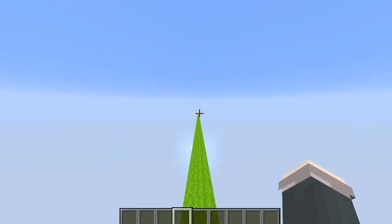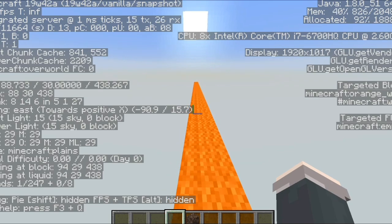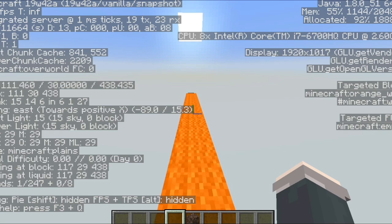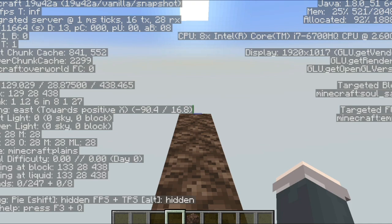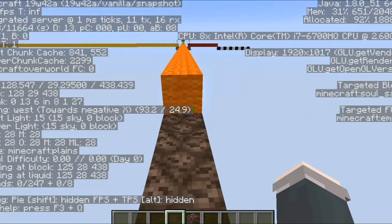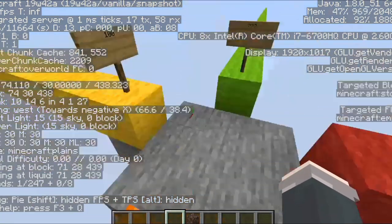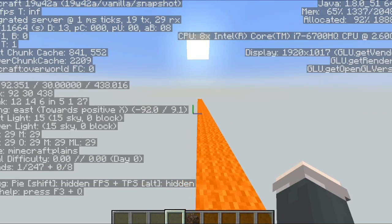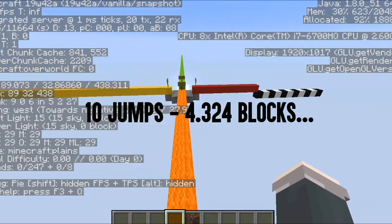I set up a fifty-block long platform and began running with my coordinates on. At first I took one jump, then two, then three. Each round I would take one more jump, then play back the footage and go frame by frame to see how far I got from each jump. And it was working. With three jumps and four jumps, I displaced 4.43 blocks. And with five to ten, I consistently displaced about 4.323 blocks. So obviously, there had to be a correlation.